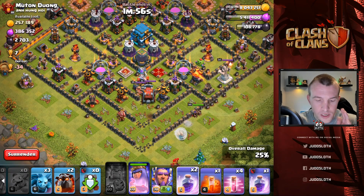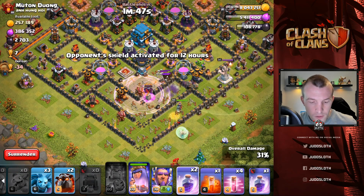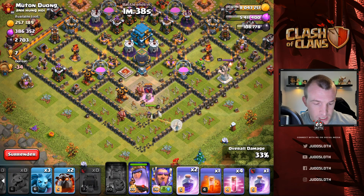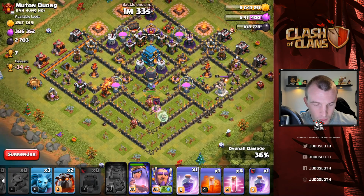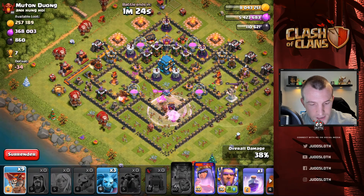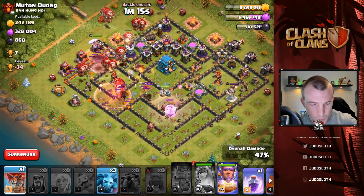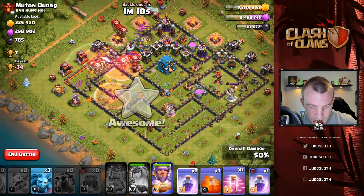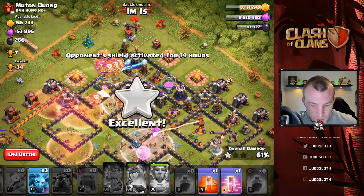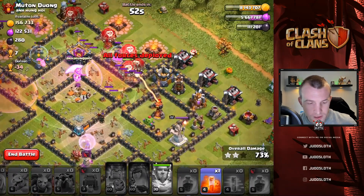Warden is on air - Queen, get into the base! What is she doing? Thank you - going into the base doing something. Healers are getting picked off from the air defense - we've taken three of them out but I need the Queen to go a little further into the base. She's finally doing what we need. Where are we going to start the Lalo? We should be good to take out all of the air defenses. Let's start from the left-hand side, get our balloons circling. Need to get onto the Queen's ability and that single inferno pretty quickly.